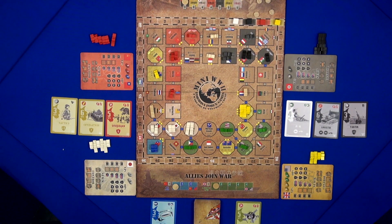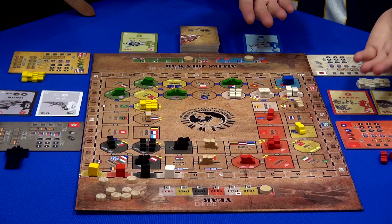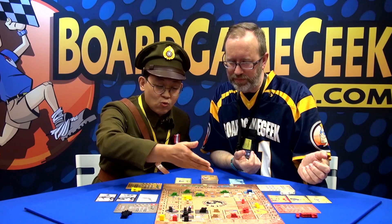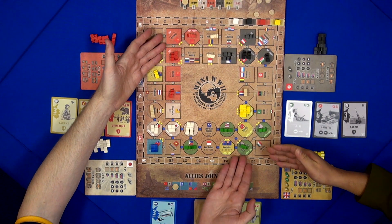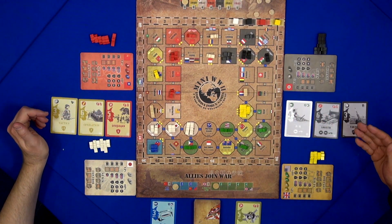With two people, we have Axis vs. Allies, and with three people it's one vs. two. So this is a team play game. Germany works with Japan as the Axis, and Soviet Union with UK as the Allies. Whichever team wins more victory points wins the game.